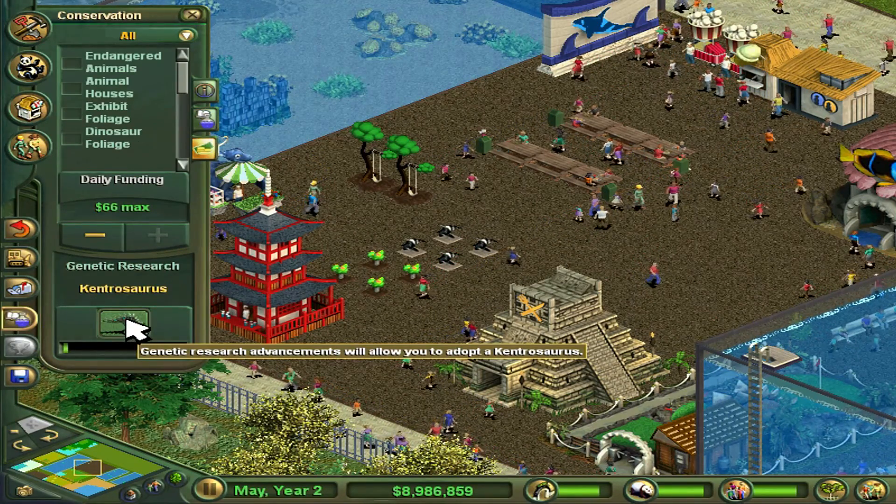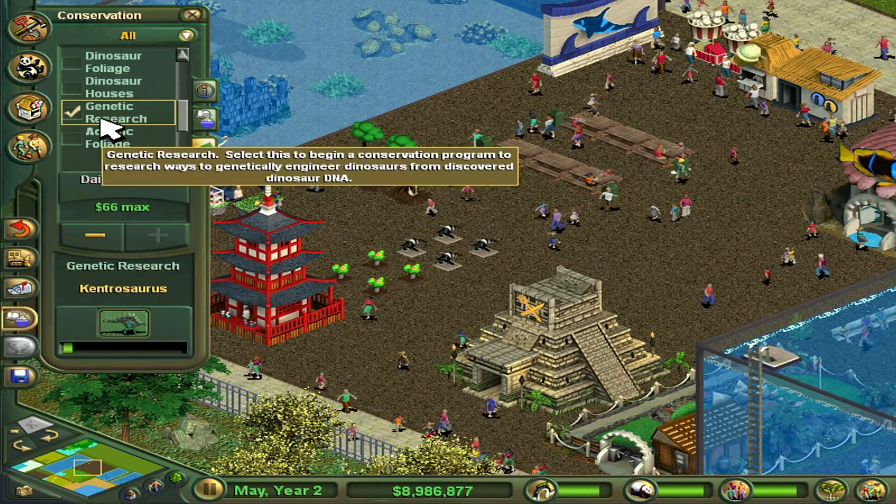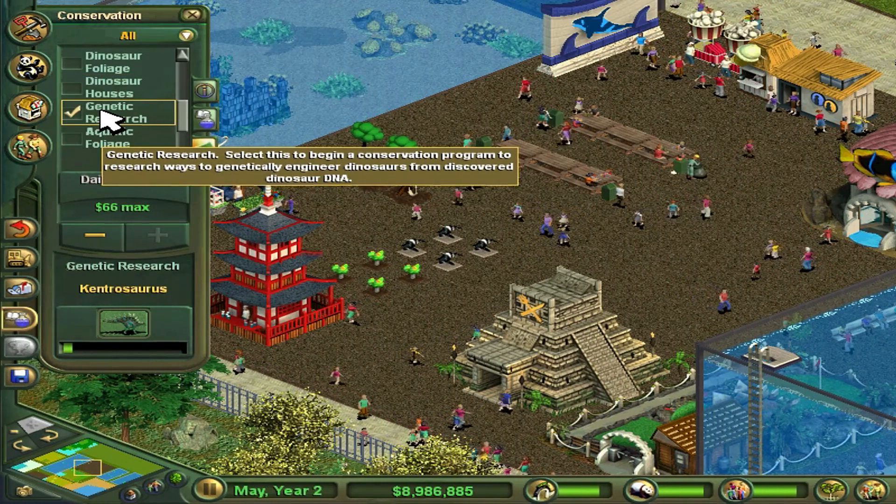Plesiosaurus, good. What's next? The Kentrosaurus. So genetic research obviously means getting dinosaurs, now that I think about it. And this is getting done fast. Now you adopt Kentrosaurus. We'll do that one, then we'll switch to something else, I guess.